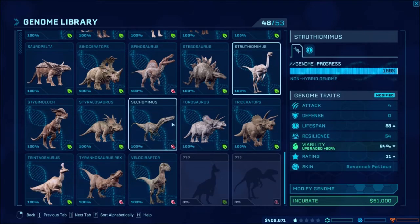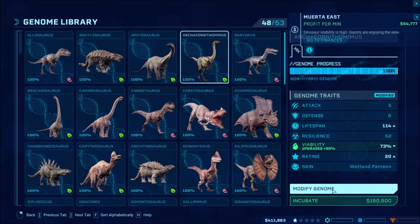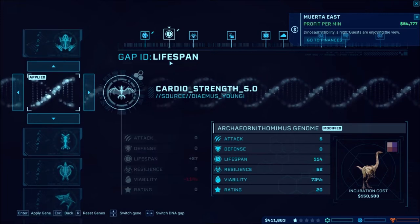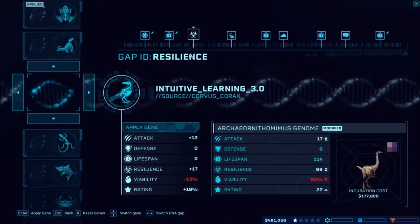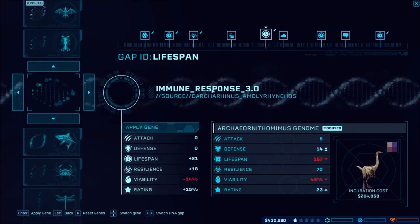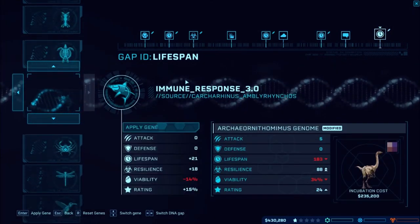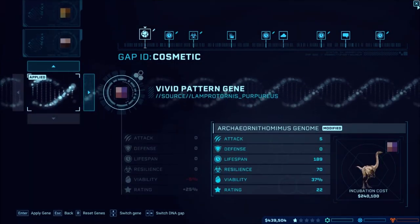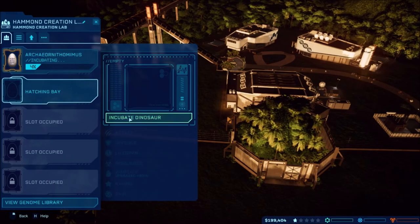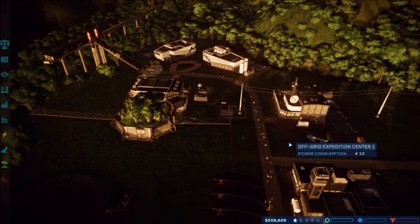We're going to be starting to run out of money. Struthiomimuses are rated 11, Gallimimuses are 14, so it looks like the Ornithomimus is what we're going to go for because of the higher rating. I'll need to increase their lifespan — we don't have that yet. Doing the lifespan upgrade will increase their ratings and make them last longer, which is what we need. But it looks a bit too expensive right now, so I'll try to make some money real quick.